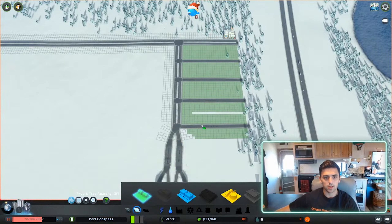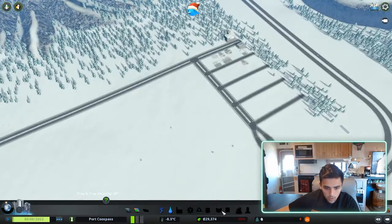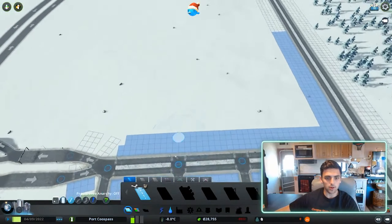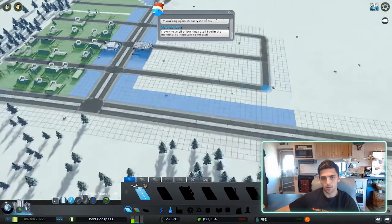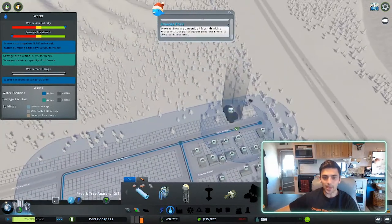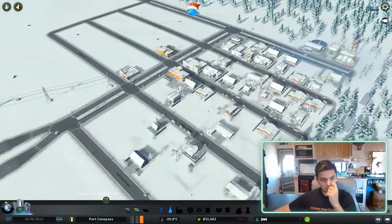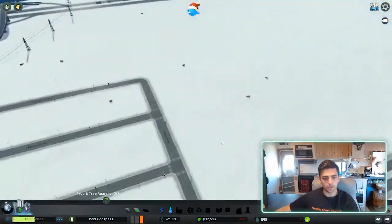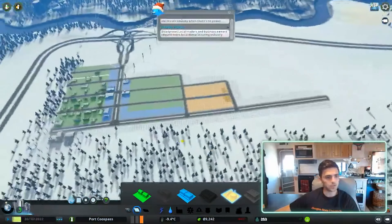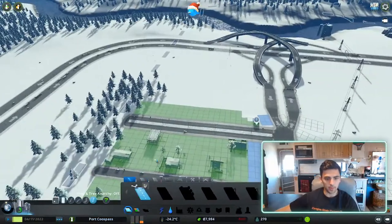Oh, it's like a big old train station over there. So what we want to start out with is we want to get a factory in here — we need a population of 440, probably gonna need more residential. In a snowy biome, I've never actually played in a snowy biome, so this will be kind of new for me. It looks like we need more jobs, so we're just gonna pop them right there for now.